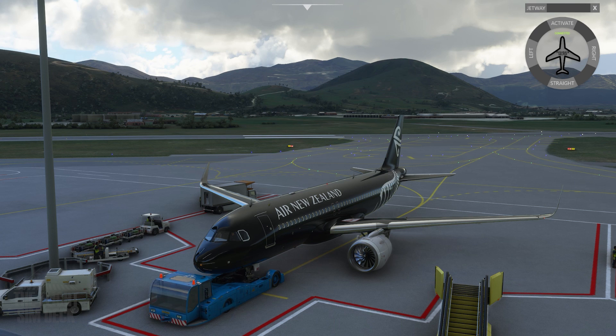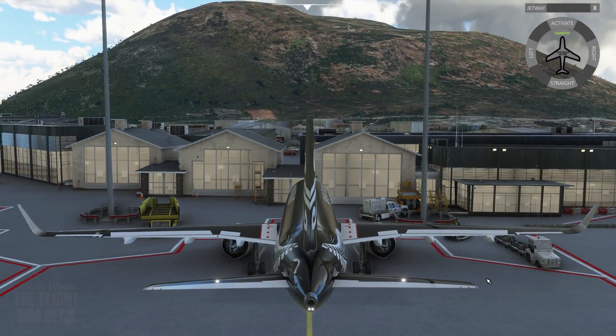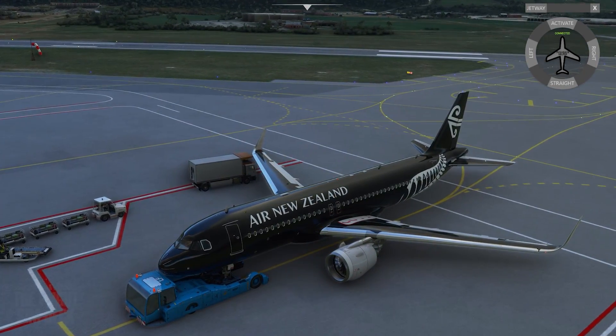The tug doesn't always appear when you call it from a random spot, but it will allow you to push back. I can see this being further developed — maybe even to being able to tow the aircraft. I can see this getting better with newer versions coming out. We've removed the parking brake and the pushback is starting.